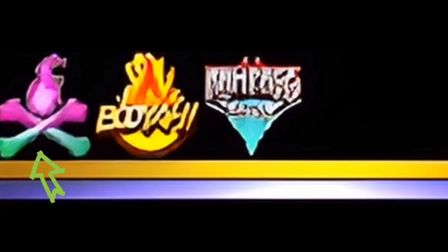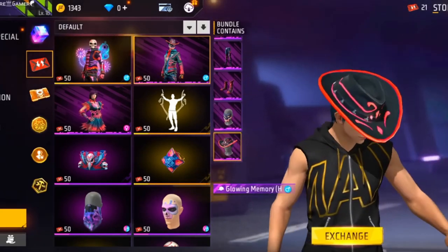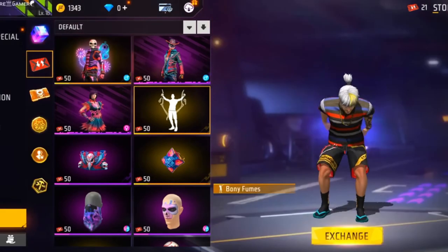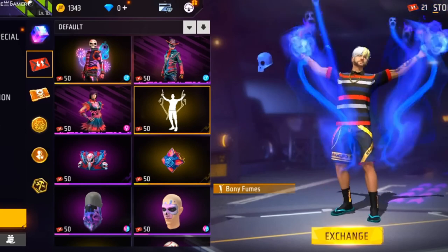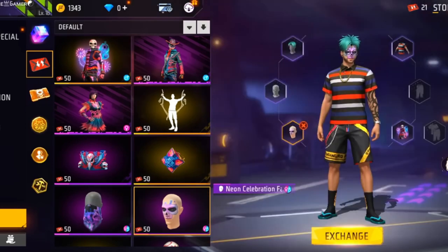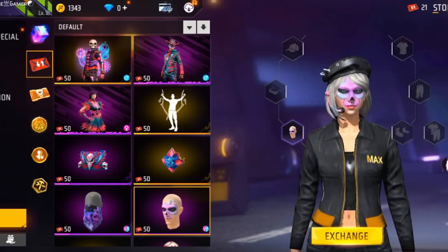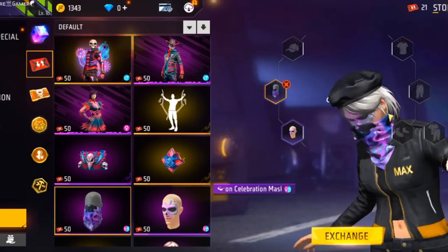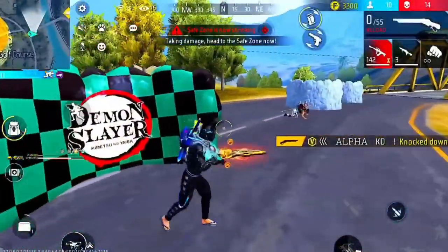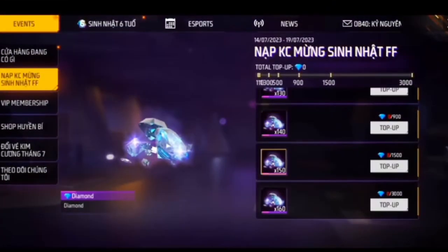Here we are going to get a new event. It is going to be a new event for you. In this event, we can use a bunch of bundles and emote things. In terms of the granite skin, the parachute skin, the backpack skin, the gun skin, and the face paint, we can use a bunch of things. We can use a right bundle or a female bundle — that bundle will be a web event.